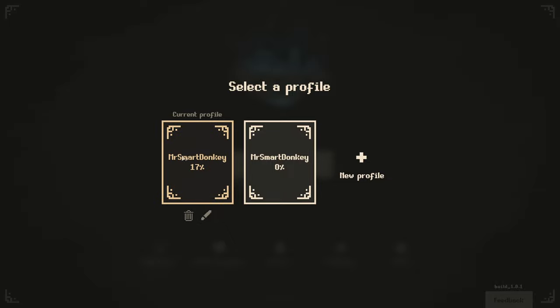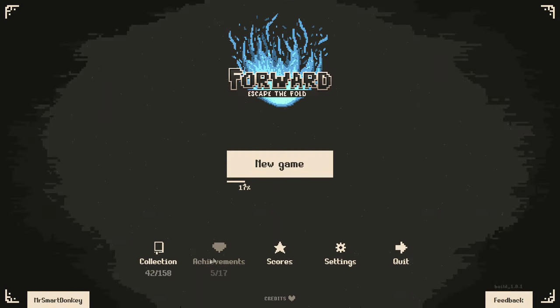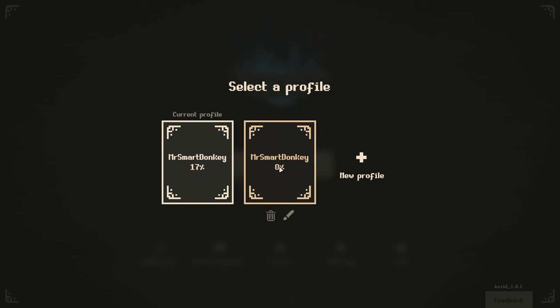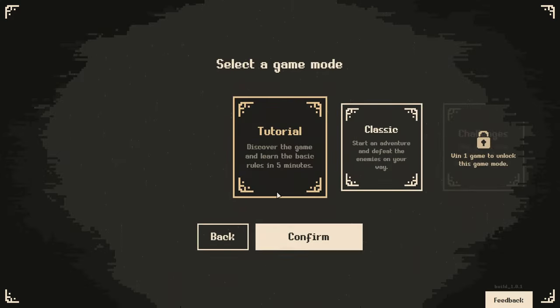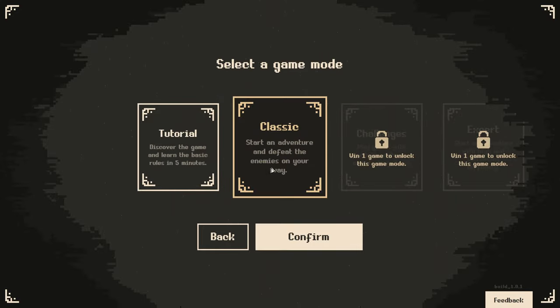I've currently got Mr. Sporn unlocked and 17% of things essentially. But I'm going to start a new one and basically show you guys from the start how this works. It's a very simple game in terms of controls - you literally just use your mouse. I'm not going to do the tutorial because I will explain the game to you myself.